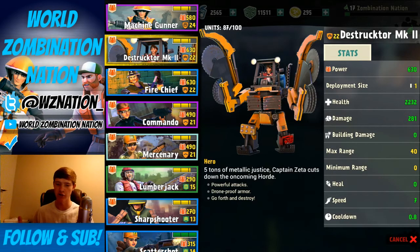So let's go through the stats. Power 634 at level 22. Deployment size — you only get one, sadly. If you got two it'd be completely unfair. Health 2,232. Damage 281. No building damage. Max range is 40, no minimum range — it can go as far or as close as it wants. It won't be healed up. Speed is only 7 and the cooldown is 0.8.